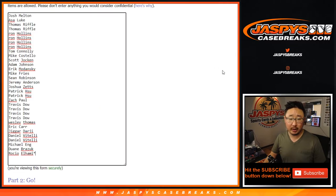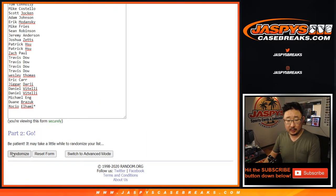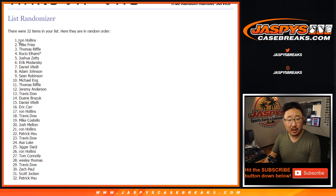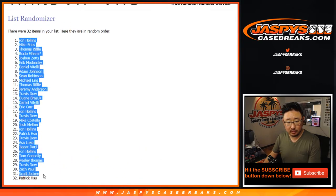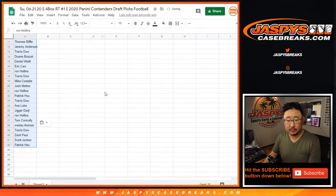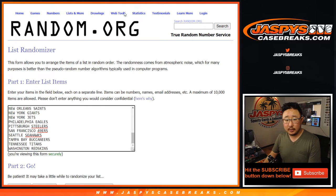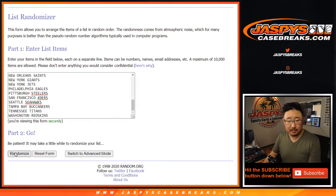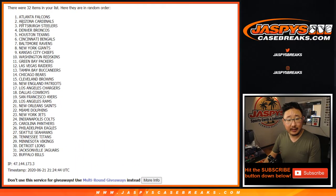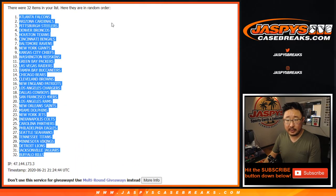Snake eyes, one and a one. We've got Ron down to Patrick for the participants. Two times for the teams — we've got the Atlanta Falcons down to the Buffalo Bills.